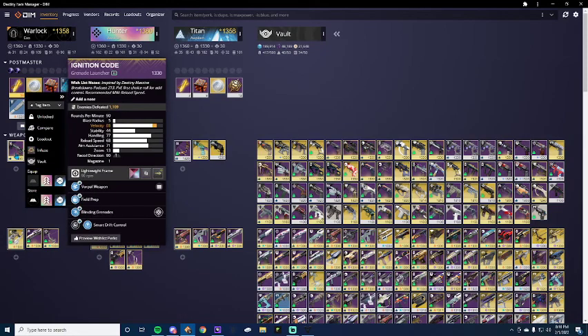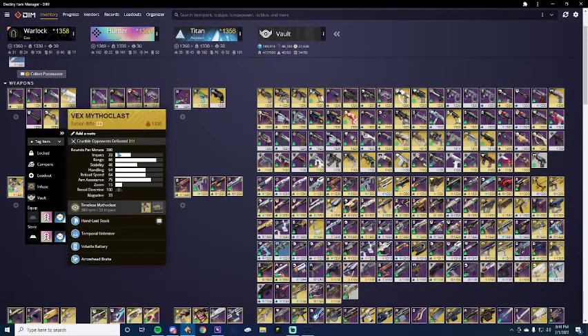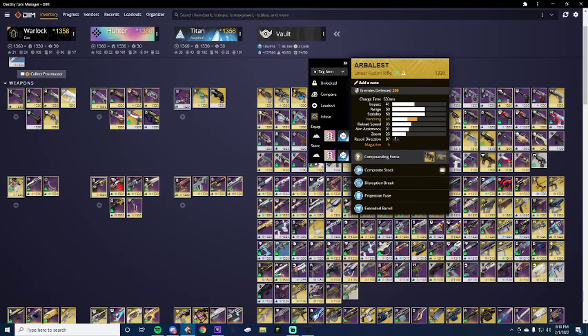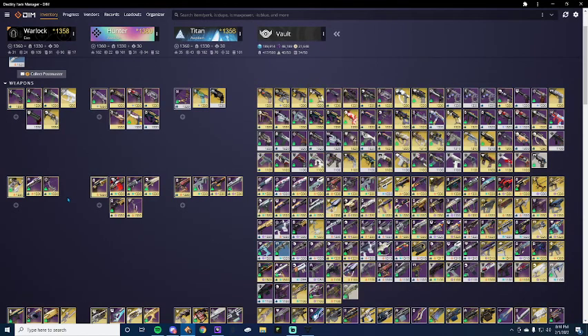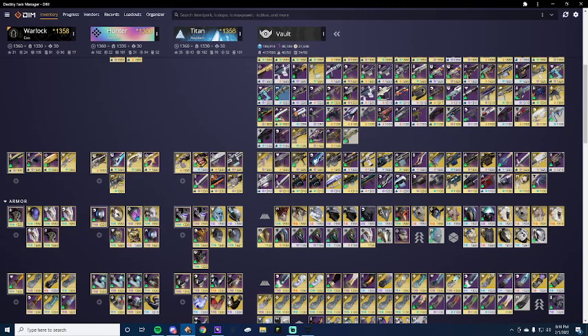I recommend having a person running blinding grenades on a grenade launcher — could be in either slot — but blinding nades are super strong right now and really good. I'm going to be using a blinding nades GL, Vex Mythoclast for the Unstoppable Champions, my teammates will have Arbalest for the Barrier Champions, and then we will all be using Linear Fusion Rifles to melt the Champions and do damage to the boss for our heavies.